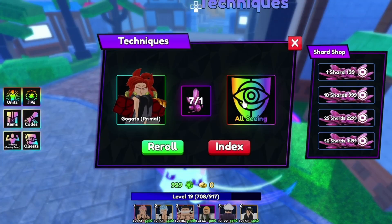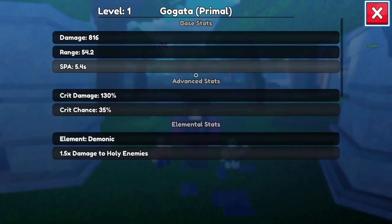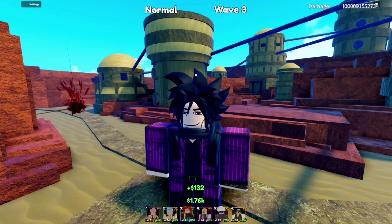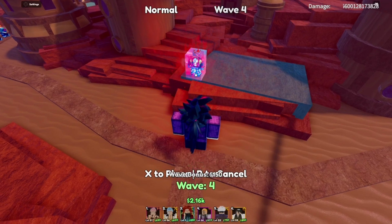Here are the traits I will be using for this video. Also here are his current stats. The placement price is $850.